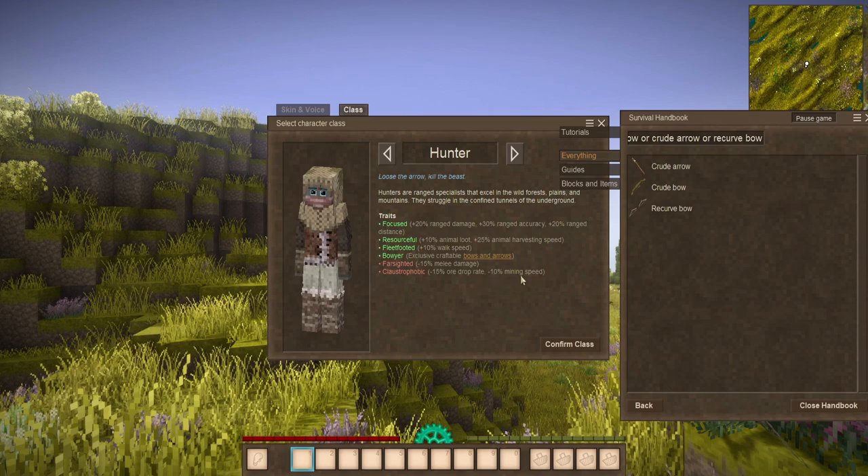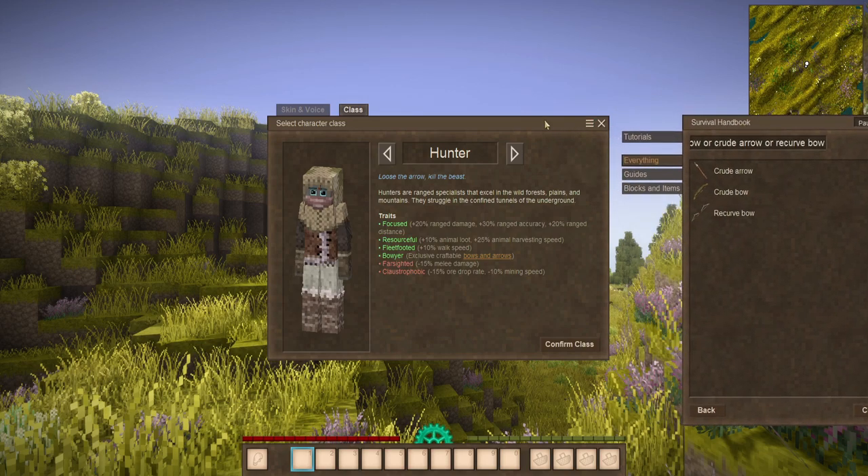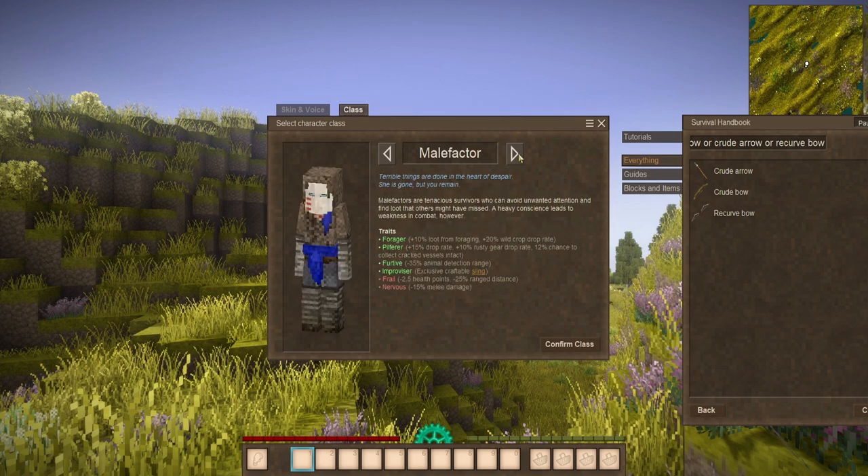You're also a little slower to mine things. So if you're teaming up with a friend, whether it be in a LAN world or on a server, I recommend having them do a little bit more of the mining than you. Let's move this survival handbook out of the way for now. We'll come back to that momentarily and move on to the next class, the Malefactor.